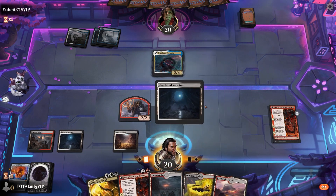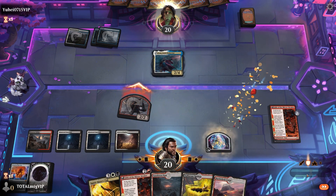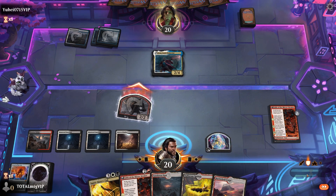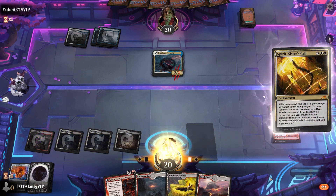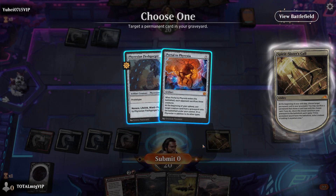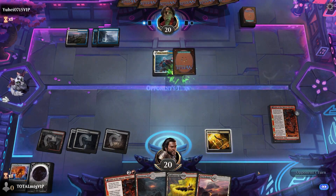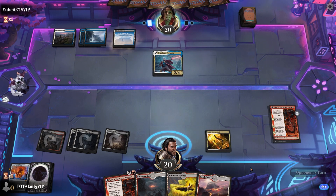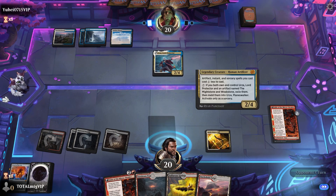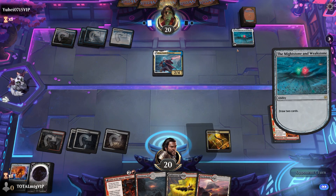We get some lands — not too shabby. We go in, create that token. While they're tapped out, we play Sisters. We save the graveyard trigger for next time if we get a chance. Opponent plays Urza's — that's nice. Draw some cards, I like the look of this card. It's five mana but you can still tap for mana and draw cards. We get a Power Stone which is really cool.